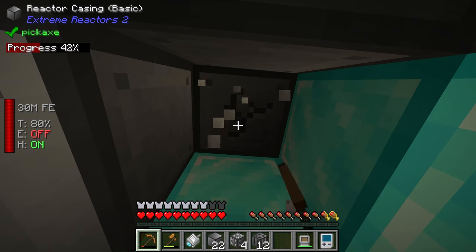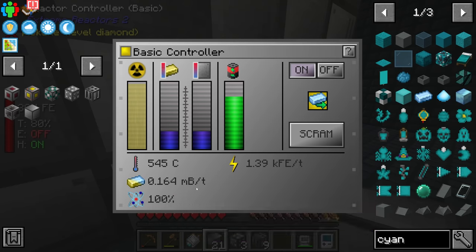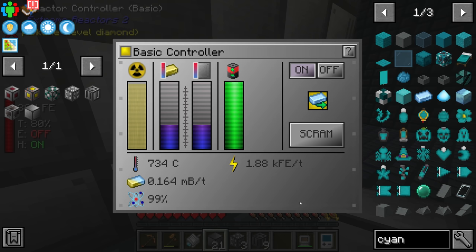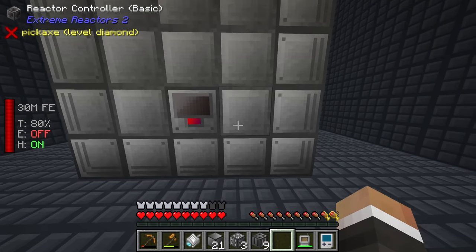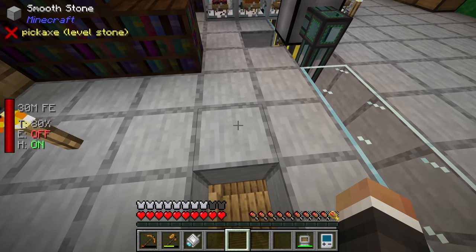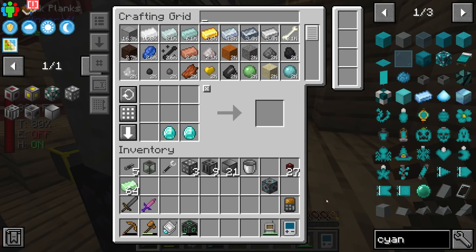We can take this further by adding extra fuel rods. If we put one here and bring that down, we can turn this back on and see that we're now using 0.164 millibuckets per tick as opposed to 0.08 millibuckets per tick - more than doubled. But at the same time we've also doubled our power output; we're producing 1,900 FE per tick now. At the moment that power is not going anywhere because our energy buffer is full. Let's think about upgrading our energy cell.